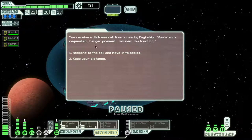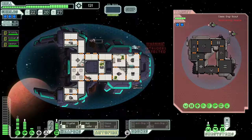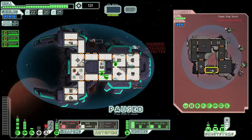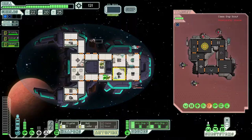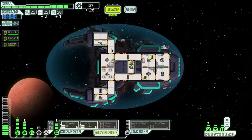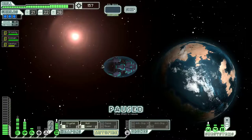You receive a distress call from a nearby Engie ship: 'Assistance requested. Danger present. Imminent destruction.' Engies are usually honest, so let's respond. A boarding guy wants to fight in the teleportation room. There's a distress signal, a quest destination, and another quest — a Federation repair dock. Let's go check them out. Even with three crewmen, we'll see if we can actually handle it.